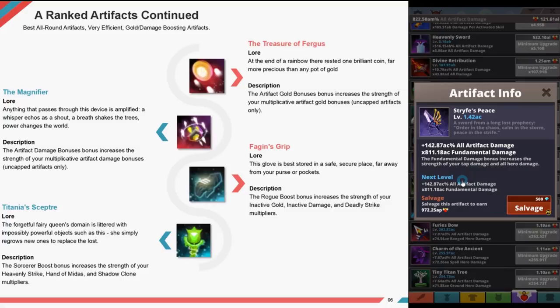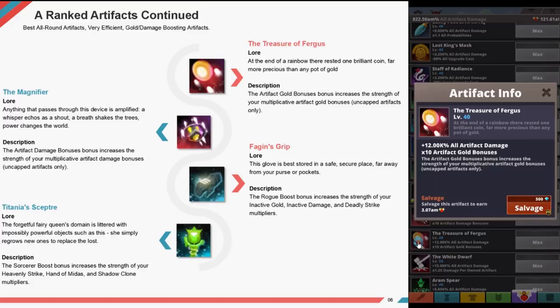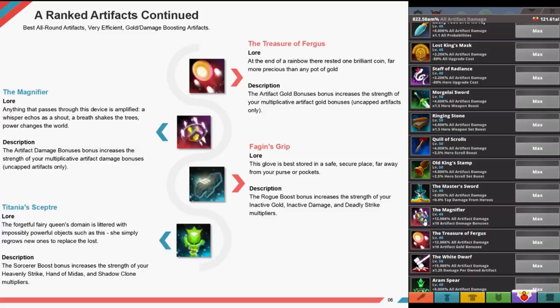The Treasure of Fergus — at the end of the rainbow there rested one brilliant coin, far more precious than any pot of gold. The artifact gold bonus increases the strength of your artifact gold bonus. The Magnifier — anything that passes through this device is amplified; a whisper echoes as a shout, a breath shakes trees. The artifact damage bonus increases the strength of your multiple active artifact damage bonuses. Uncapped artifacts only.